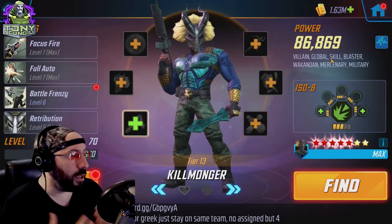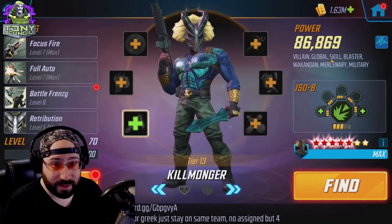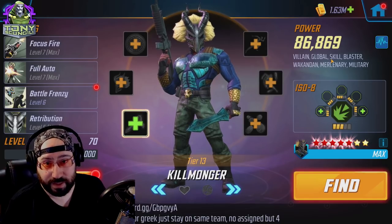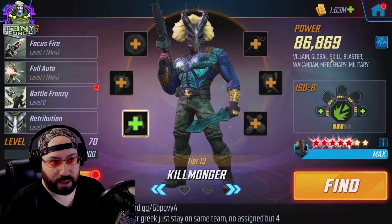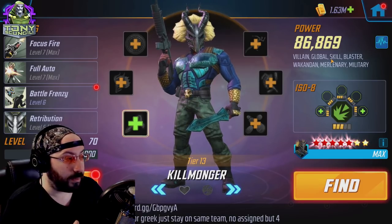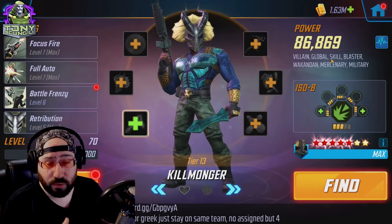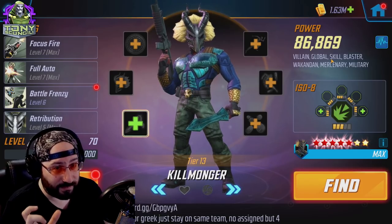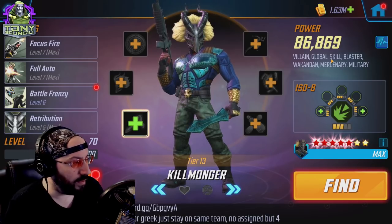Starting from the beginning: Villain. There's not much as far as villains are concerned with that tag — there's the villain campaign, and that's pretty much it. Sometimes you'll get an RTA battle with a villain requirement, but the point is, if you have Killmonger as a villain, he is a reasonable character for the villain campaign until you start requiring specific characters, especially if you're early game.